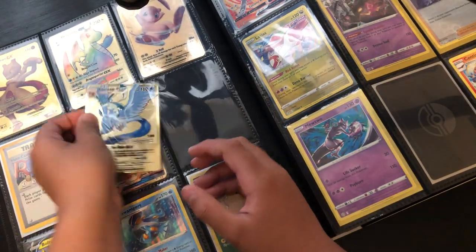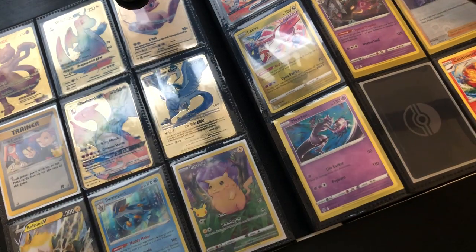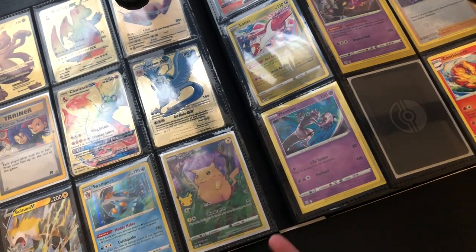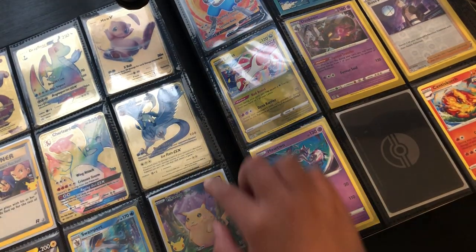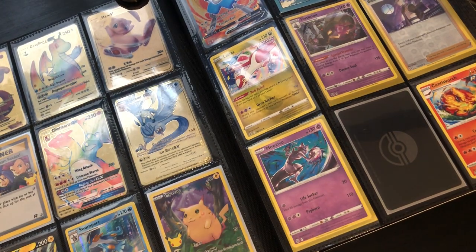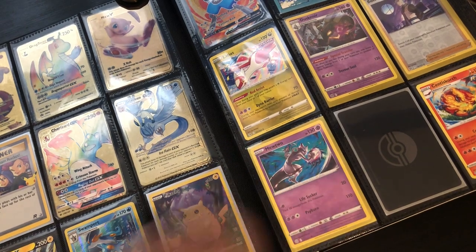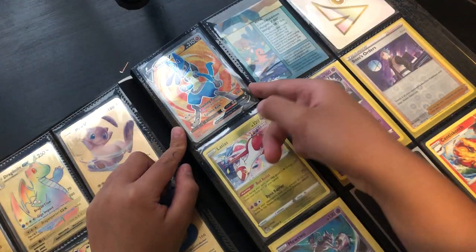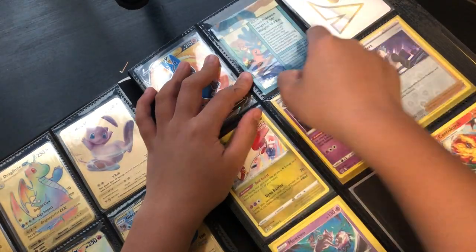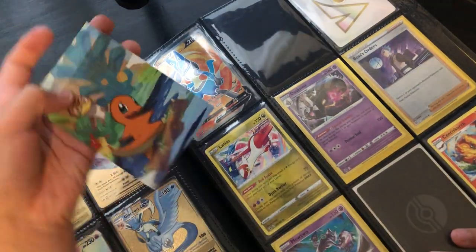This is a nice collection. There's Molten Swamp Heart and another Pikachu. This is the same as the jumbo one but the regular — the jumbo is 200 HP and this one is 60 HP. Here we have another Lucario.